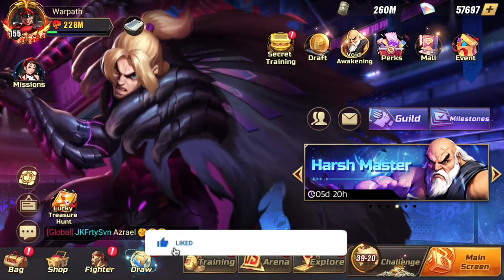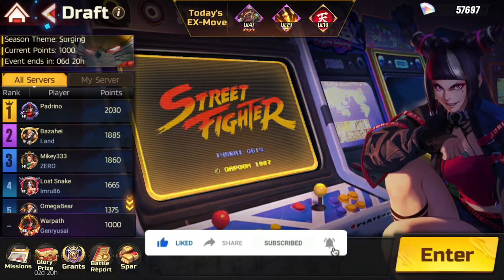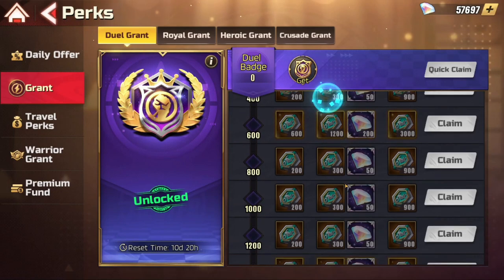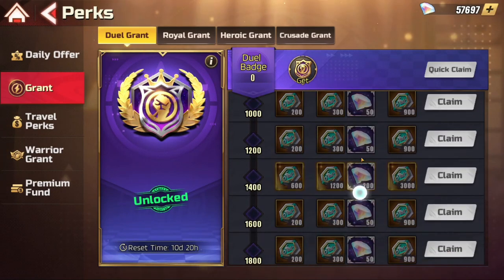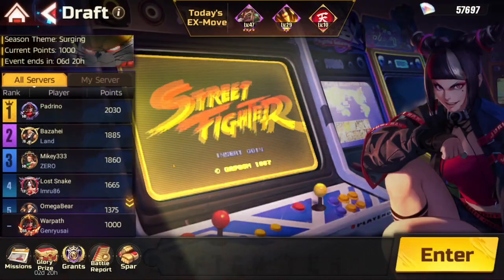Dean Po here for another video. Today I'll talk about draft mode, specifically how to max out your grant. I bought the car grant here, and I can tell you right now it is possible to max this in two to three days. Here's how you do it.